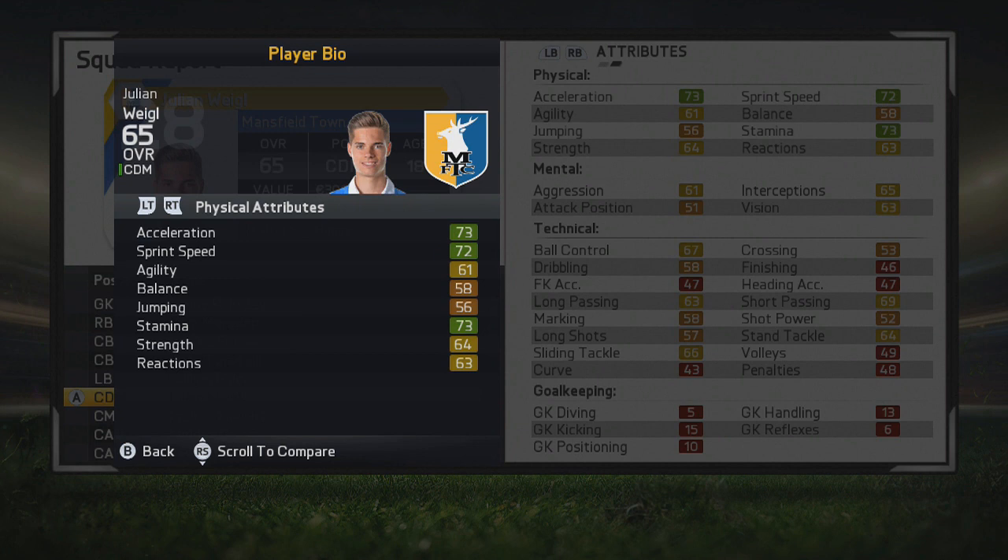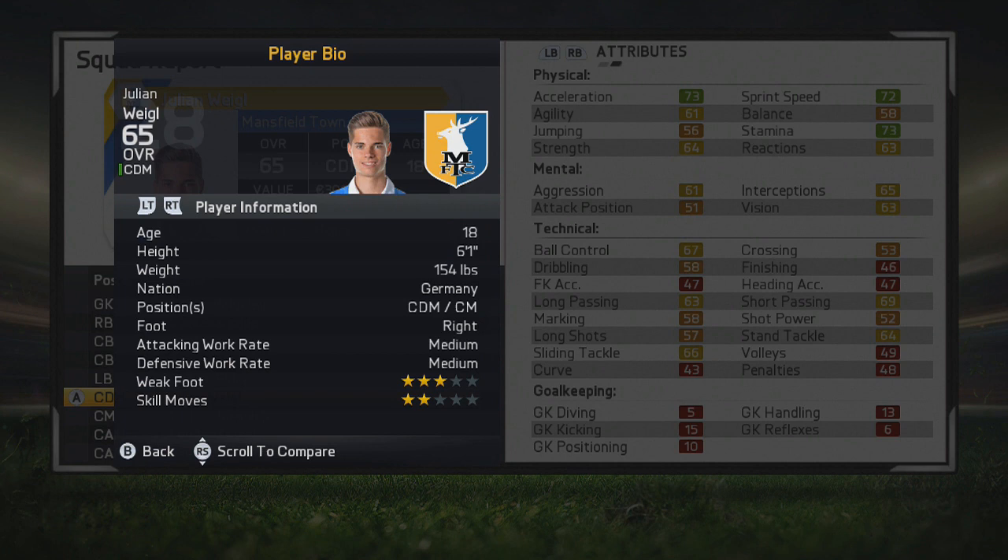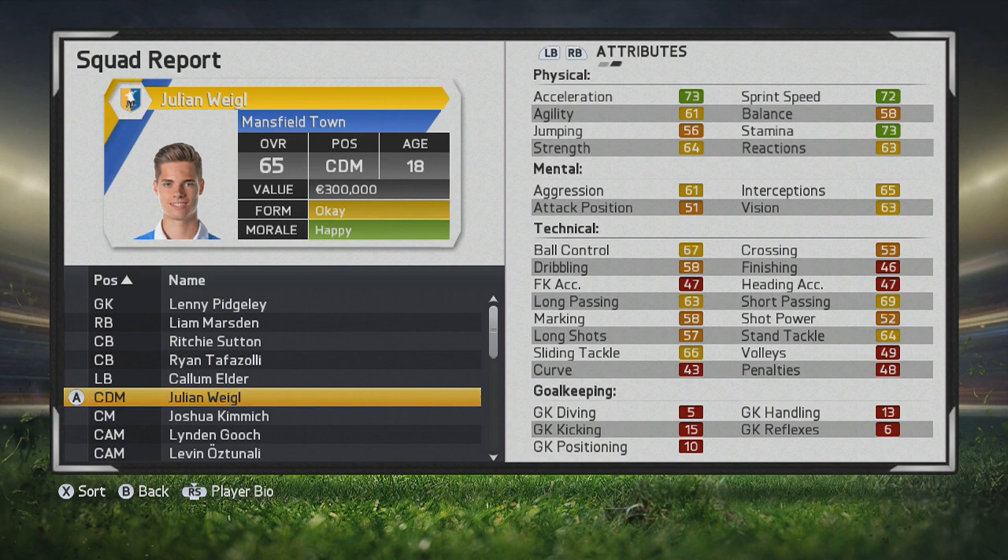One of another great young German players. You can see acceleration, sprint speed, stamina, strength and reactions look very good for center mid, as well as his aggression, interceptions and vision. He's definitely a little bit more on the defensive side, but you can see his great passing ability, good ball control, some good stand tackle and slide tackle. Marking is decent, but he's 6'1 as well, so some nice bit of height from him as a CDM as well as CM. Right footed, medium/medium, 3-star weak foot, 2-star skill moves.